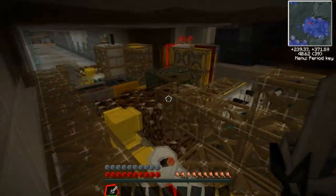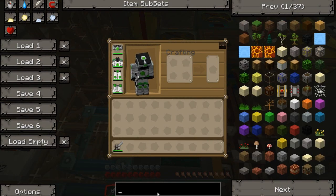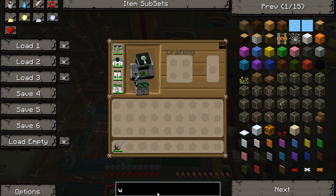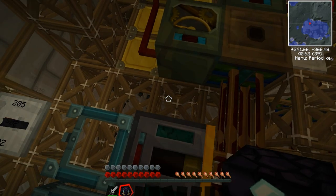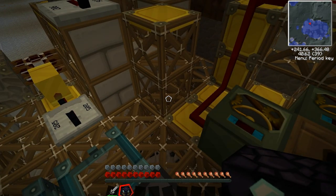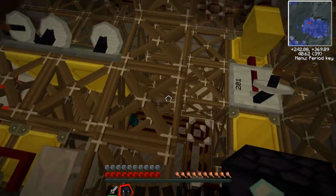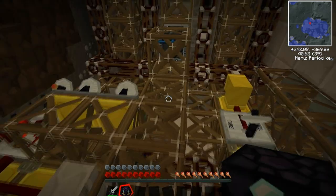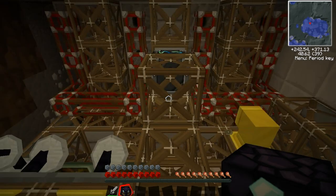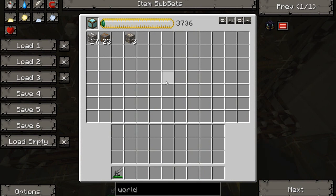Not that those are a real issue when you're playing on peaceful, but there's one more thing I wanted to add to this: a world anchor, just so this chunk is always loaded. And I've got the heads feeding into an energy condenser.